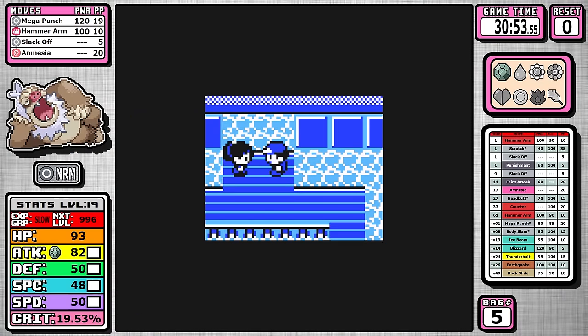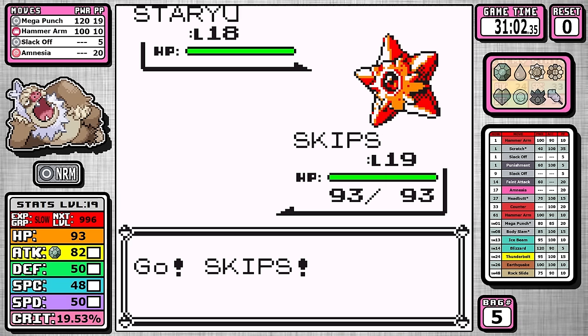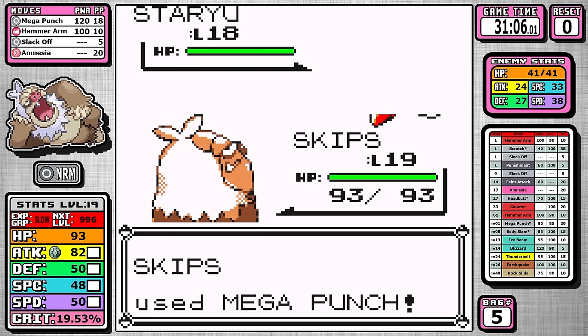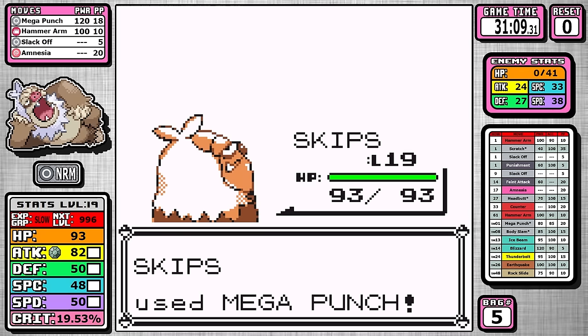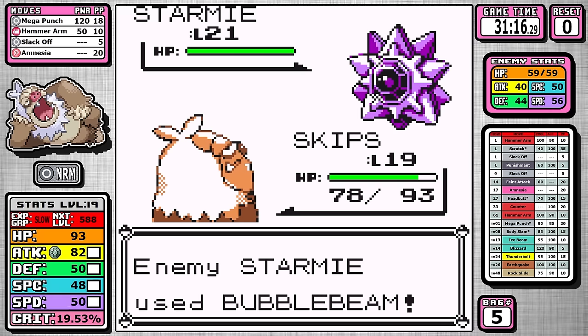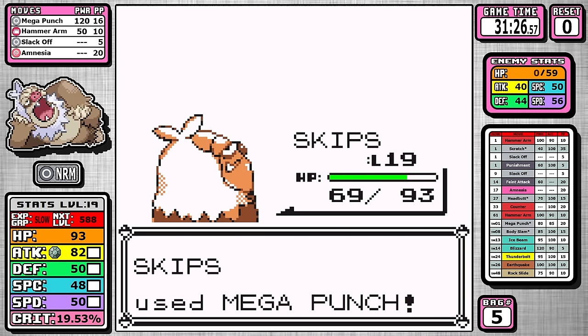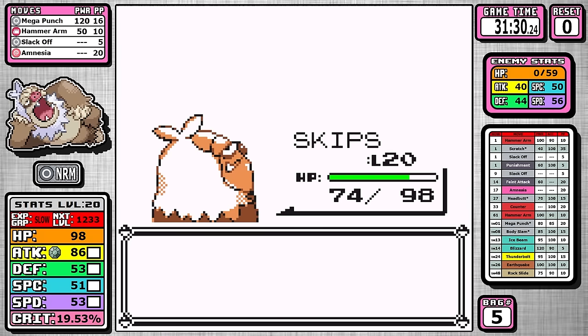Next up is Misty, and there's a simple solution — just go for Mega Punch, no need to overthink it. I'd like to quickly talk about the back sprite here — it's custom, and what I was going for was like a Muppet looking back at you, kind of side-eyed. I'm very pleased with how it turned out. We punched some stars here and get the second badge.